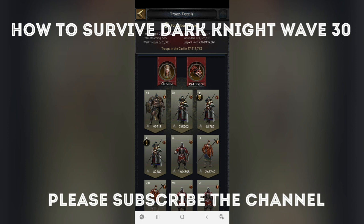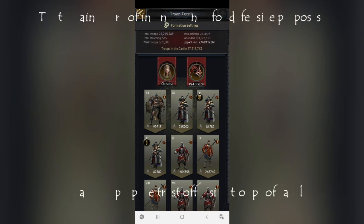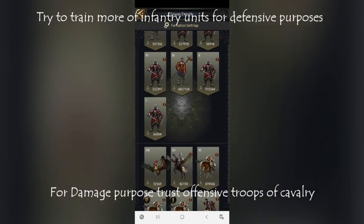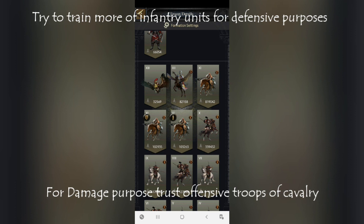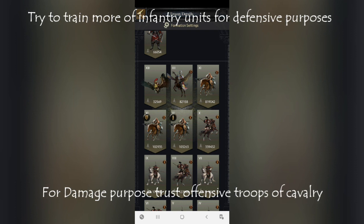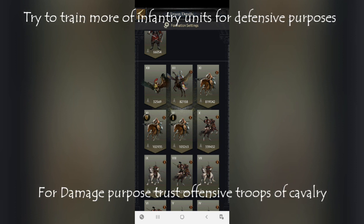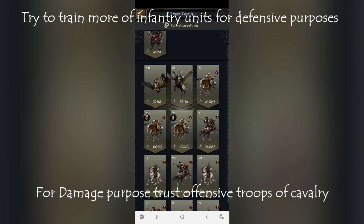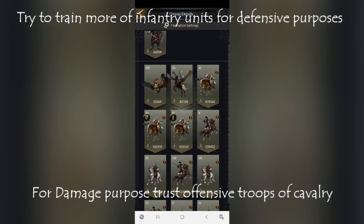Try to have around 1.5 to 2 million T10 infantry — they will help you defend against everything, whether a normal rally or this particular dark knight event. For dealing damage to the dark knight, you need T10 or T8 cavalry for lower-level castles. For higher-level castles, go with T11 and T10 cavalry — they are best for attacking and will deal a lot of damage to the dark knight while earning you survival points.